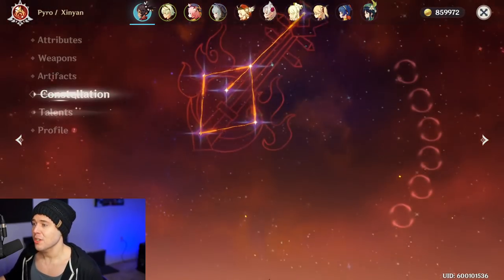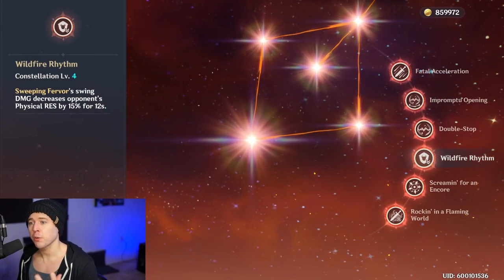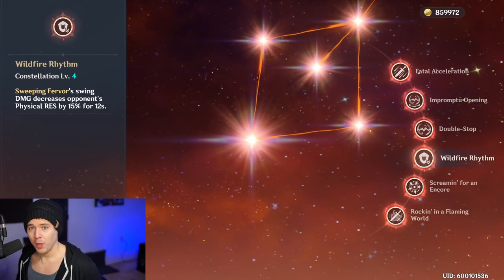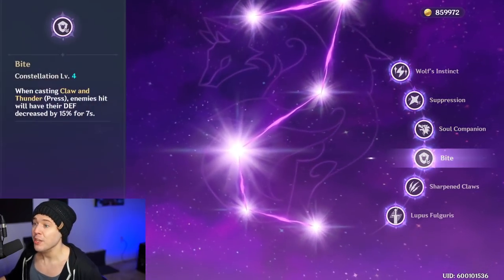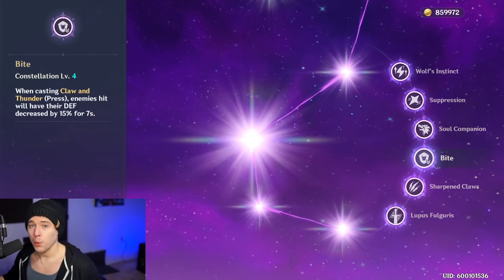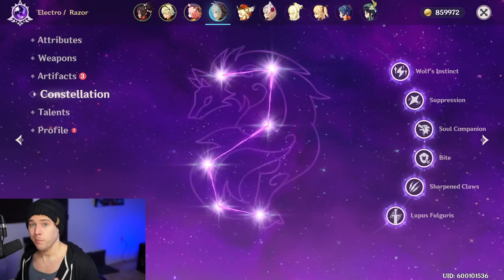If you got extra copies, there are two super strong constellations. The first is C4: when she hits an enemy, their physical resistance is dropped by 15% for 12 seconds. This stacks with Superconduct — Superconduct drops physical resist by 40% and C4 drops it by another 15%. As you can see in the footage, by procking Superconduct, procking Bite, swapping to Xinyan, hitting, and swapping back to Razor — that's where you get those big numbers.